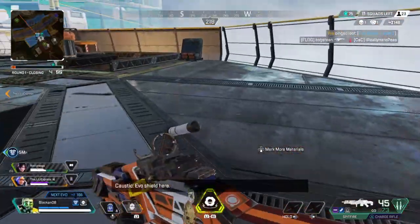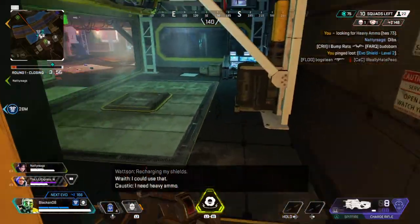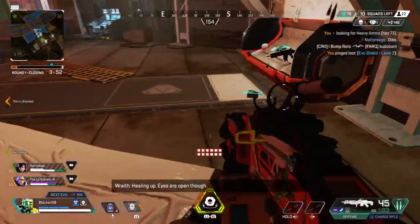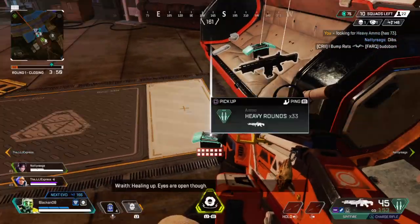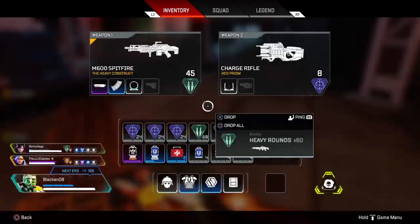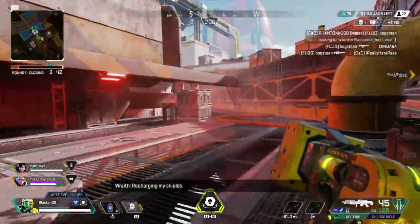Evo shield here, Level 2. Recharging my shields. I need heavy ammo. Healing my wounds. Healing up — eyes are open though. I need a backpack. Recharging my shields. Healing my wounds.